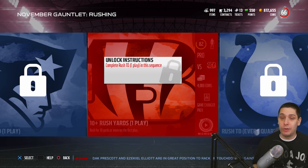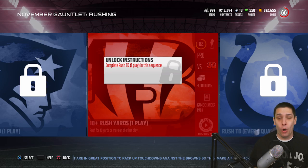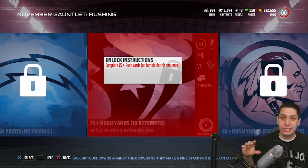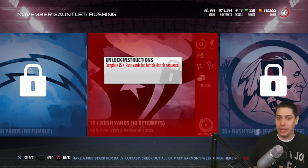All in all, if you complete all 60 of these solo challenges, you're going to get yourselves over 100,000 coins — I think you get 34,800 per set. So rushing will give you 34,800, and then passing and defense will each give you that. You're going to get yourselves 12 contract packs, six pro packs, six all-pro packs, three game changer packs, and three automatic elite players.